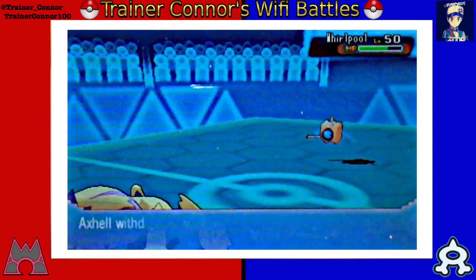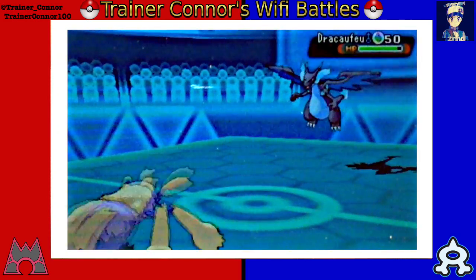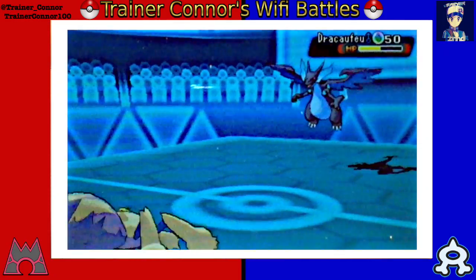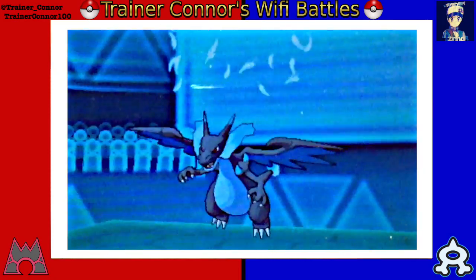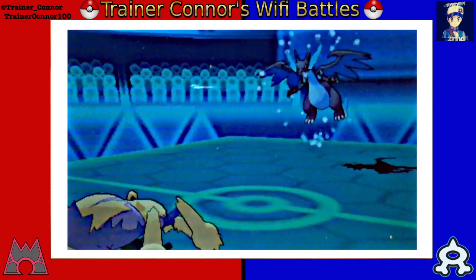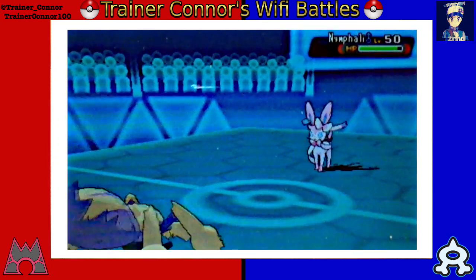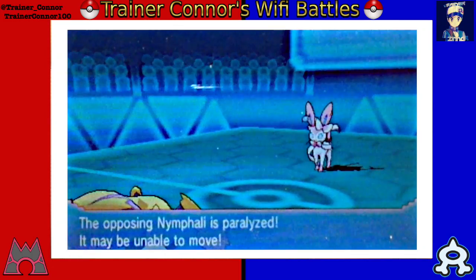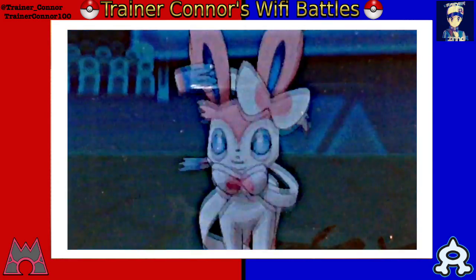The Stealth Rocks are hurting my Pokemon and I don't have a Rapid Spinner — very unfortunate. We keep Galvantula in here as much as possible, because if I switch out again I'll take more Stealth Rock damage. This is a Choice Specs Galvantula, which boosts Special Attack a lot, but I'm locked in on Thunder. My opponent ends up switching out into Sylveon, which is fine. We manage to paralyze the Sylveon, but Galvantula is pretty fast so that paralysis didn't matter in the long run.